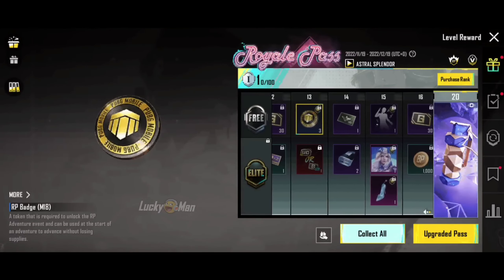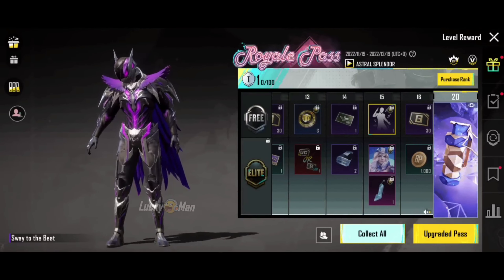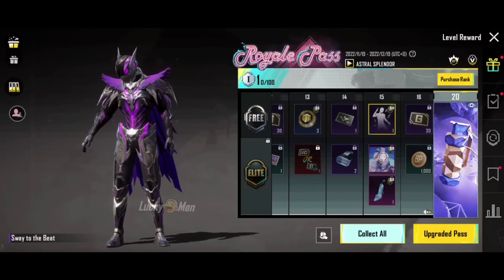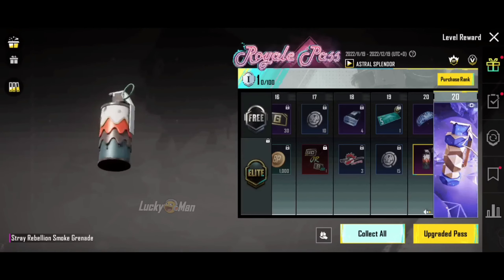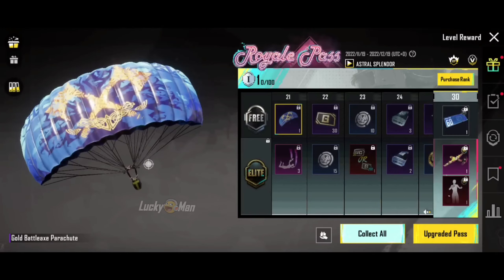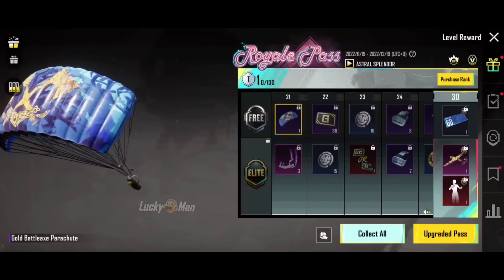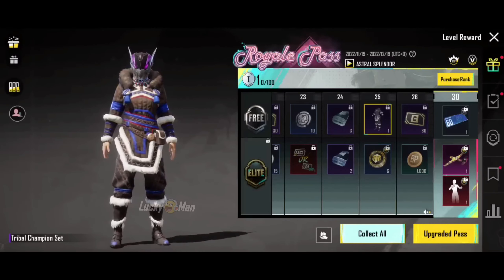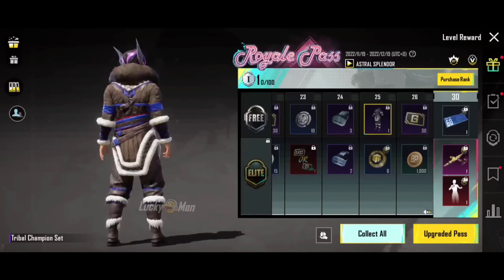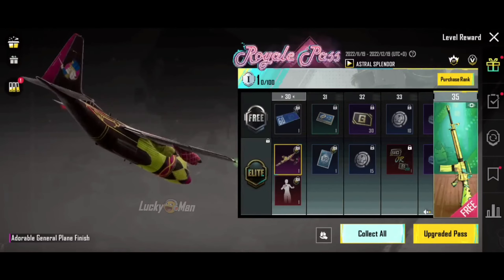We also have a backpack in RP-10. We have a remote show in RP-20. We have a crystal show ornament in RP-20. We have a smoke crane skin. We have a free rider skin in RP-21. We have a triple champion set in RP-25.